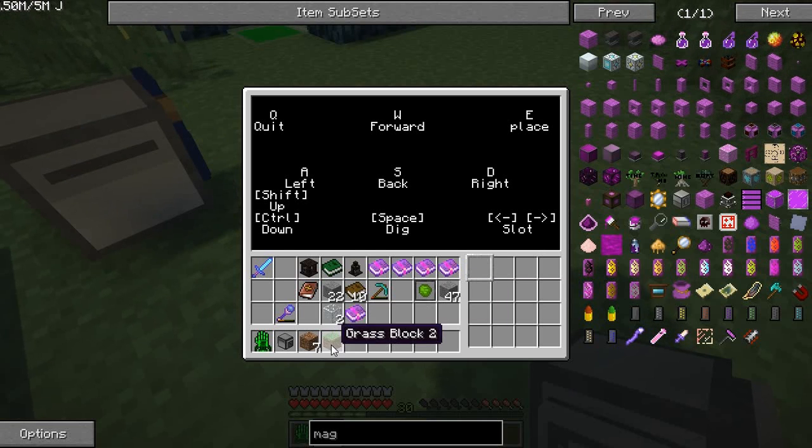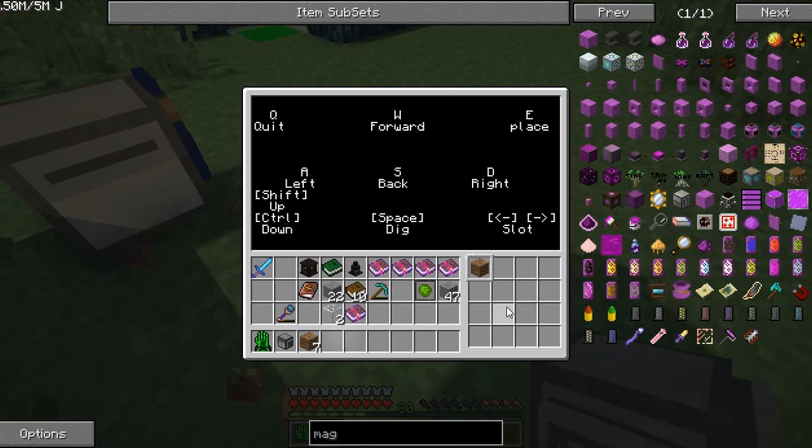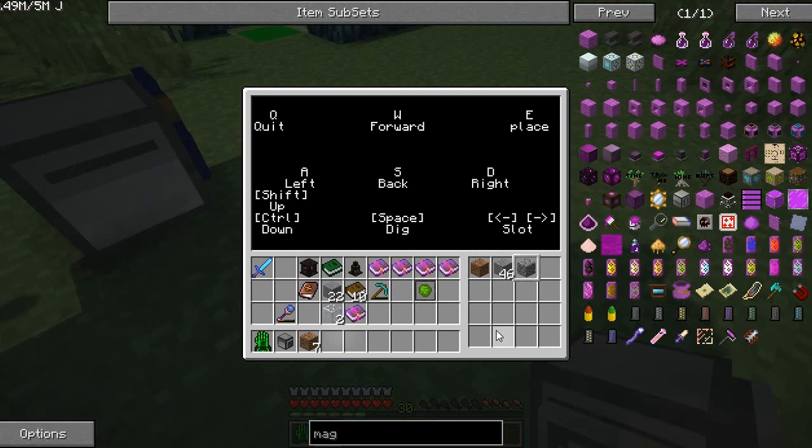If we give him some blocks — let's give him some grass block there — E to place, there you go. Space to dig, pretty cool. We can select slot, so we'll put some stone in there, and then using the arrow keys we can select slot 2, get him to place that, then dig that up, and we can now select the cobblestone if we want to.